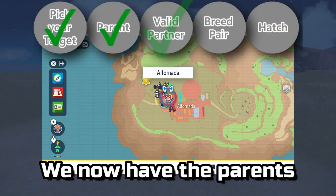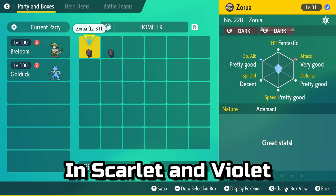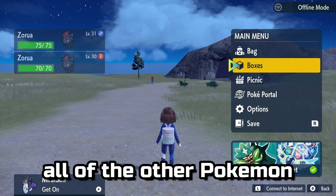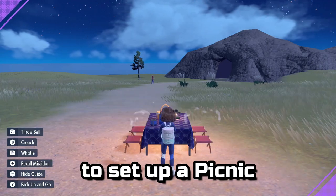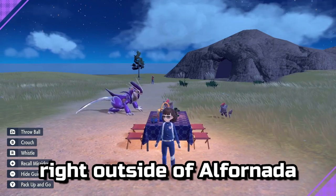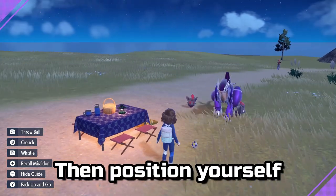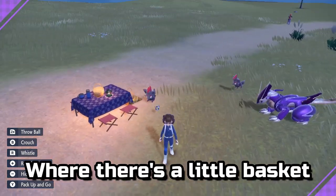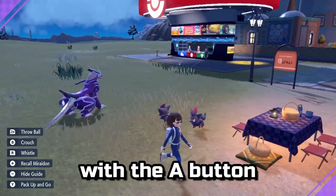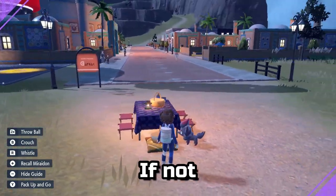We now have the parents we want to breed together — time to actually breed them. In Scarlet and Violet, this is done by putting the two parents into your party and removing all of the other Pokémon. You'll then want to locate a place to set up a picnic. I usually picnic right outside of Alfonata, but you can go wherever the game allows. Then position yourself at the end of the table where there's a little basket and just wait. After a few minutes, check the basket with the A button to see if an egg has appeared. If not, continue waiting.